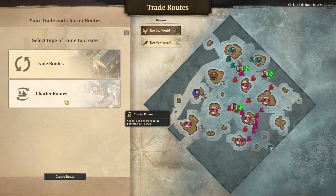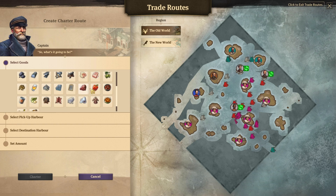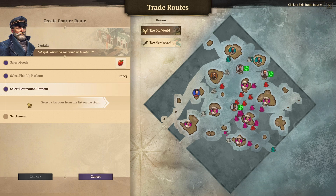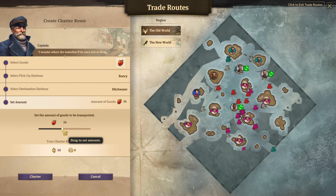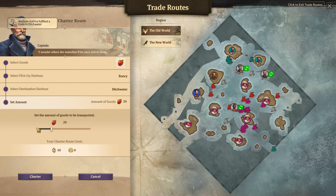Let's create a trade route. I want selected goods - I want peppers from you and I want to bring them over here. I guess 20 at a time. I don't want to go too high otherwise I'm just waiting. That might be enough. I haven't picked a ship for this - do I need a ship for it?